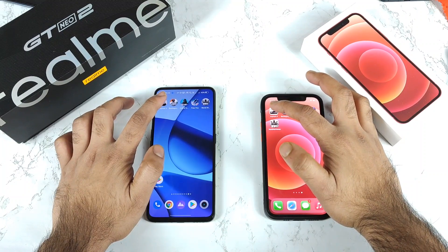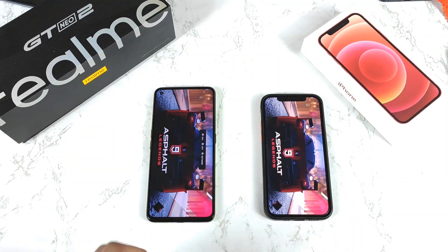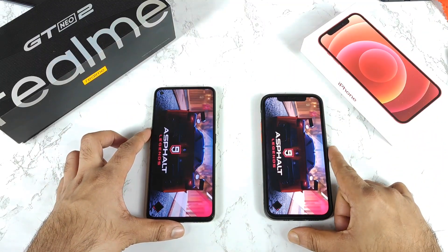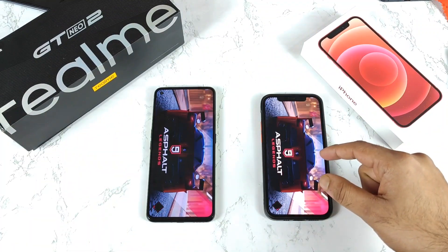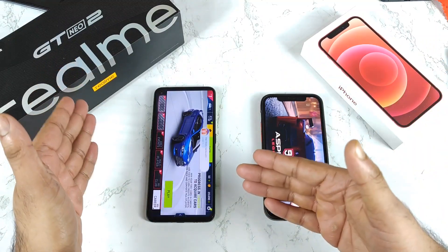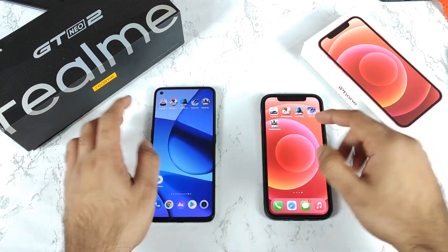Let's start with the first game — Asphalt 9. Let's see which phone opens it faster: one, two, three. This is after the Realme UI 3.0 update with GT mode turned on. In the results, the Realme GT Neo 2 opened Asphalt 9 faster than the iPhone 12 — Snapdragon 870 versus A14 Bionic chipset.